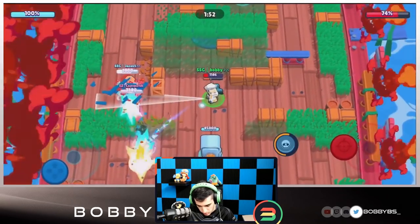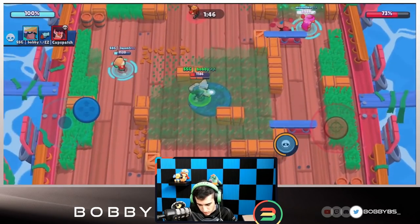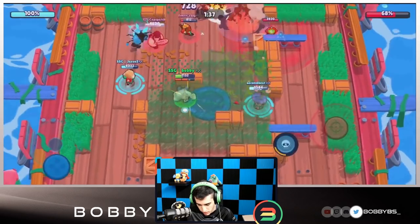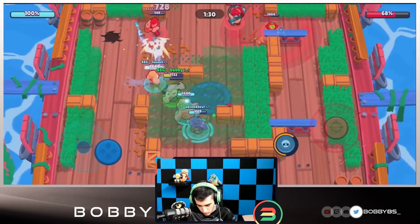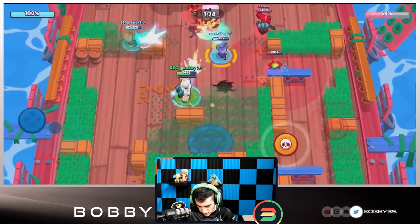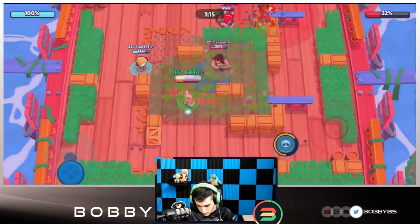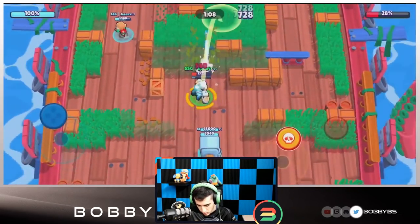Bull is going to charge onto the safe but won't be able to do much. Jason gets the kill. We're going to get some shots off, get our super, and put mines on that right side to force them toward the middle. Second is able to get a kill, we're opening up the right side. We move up and attack the safe as much as we can. Second might go down — he does — but we hit one of our mines which also hits the safe.